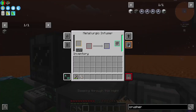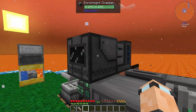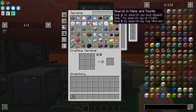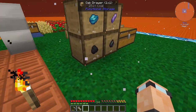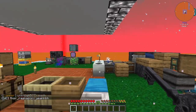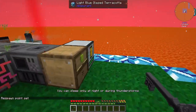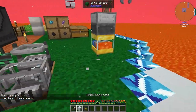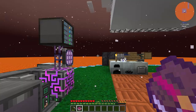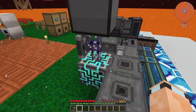Let me change the outputs on this - it needs its extra coming in right there, this needs to push to the back, output back, output back. I need coal which is right here. I was doing some building and fell into the lava and it spawned me in the bee area. I didn't set my respawn point - I must have moved my bed. At least it gave me my grave back - all I had was white concrete.